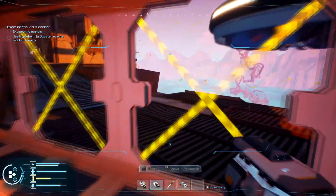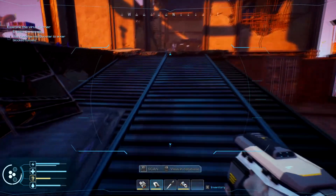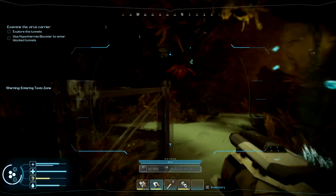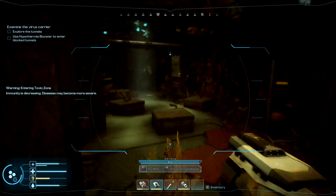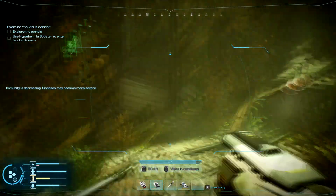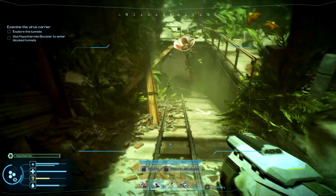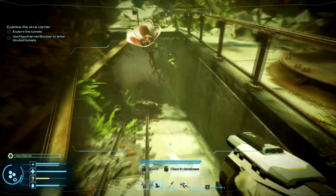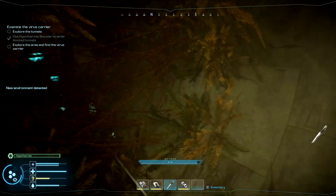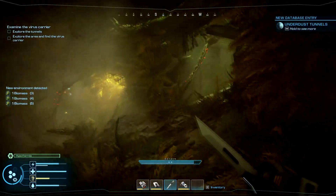I'm going to go closer to the plant first and then use it. Let's go back to that flower. We're back down here, let's head this way. Let's take a breath here — here's the flower thing, so let's go ahead and use it. It says now we have hyperthermia, and boom — we're going through. Nice. I finally made it past those silly flowers.